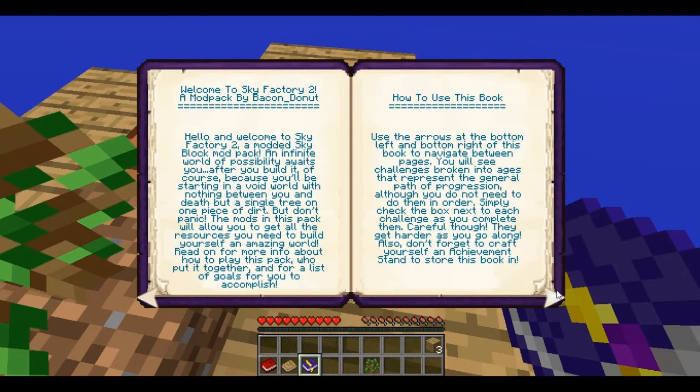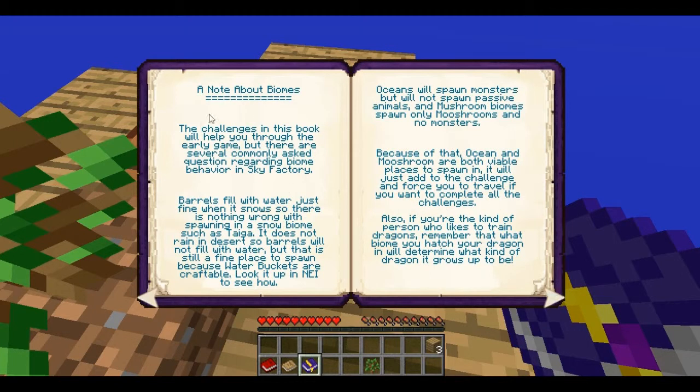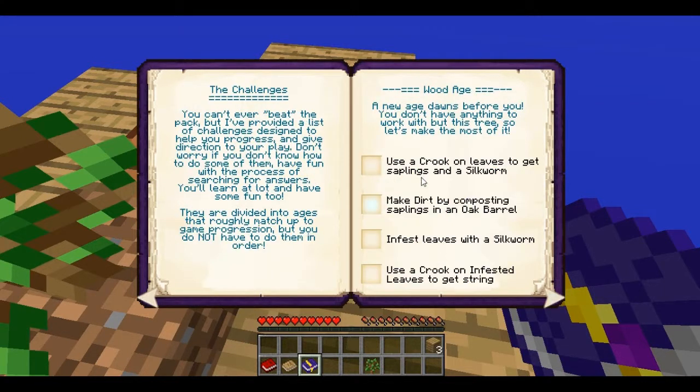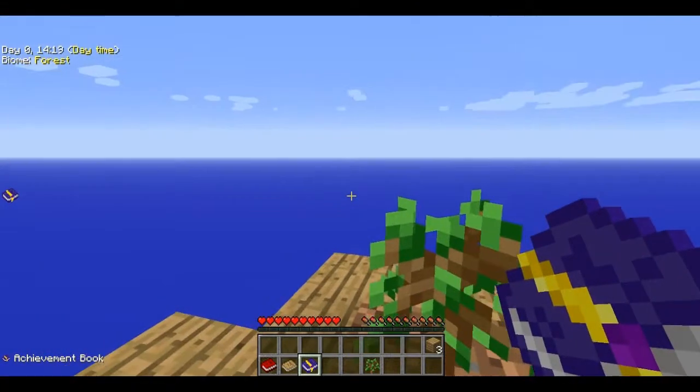This is just a welcome page. So we need to make a crook, which means I need to get some more wood — some more trees, some more wood.